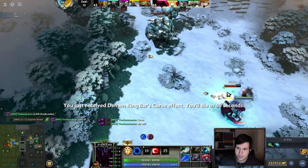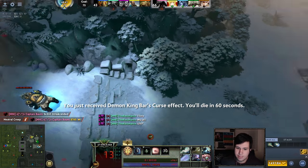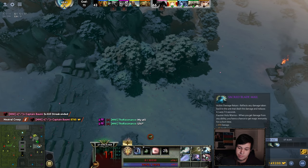My strategy is: I blink in, activate Blade Mail, and then everything dies. Potches and his hooks hook me, and then it links up.